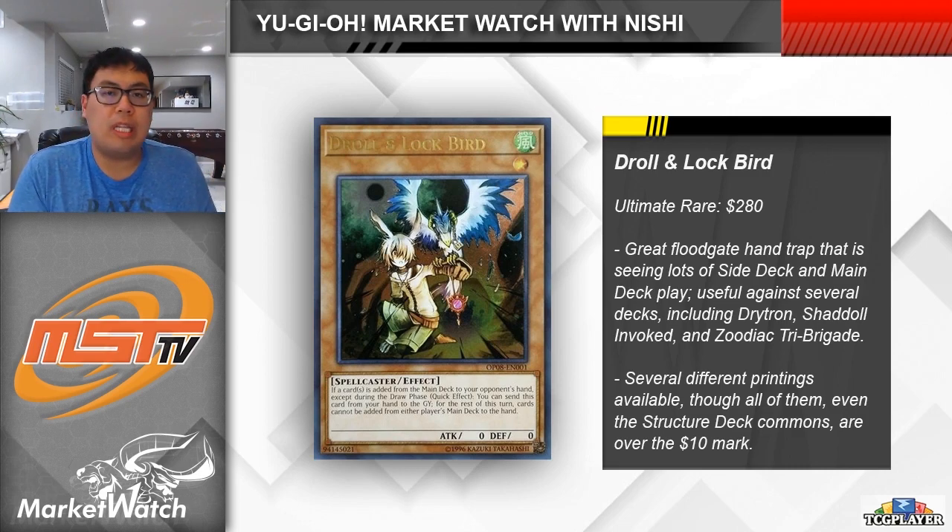Next, we're taking a look at Droll and Lock Bird. The main one I'm looking at here is the ultimate rare version, which I think was just bought out on TCG Player in the last week or so, and now sits at almost $300 apiece. What's also worth noting is that it's all versions of the card that are up in price. The commons from the Spellcaster structure deck are up at $10 each, the Maximum Gold rare reprints with the alternate art are $12, and all other printings are around that $15 to $20 range, which is honestly kind of ridiculous for a card that has seen so many reprints.